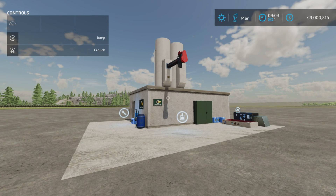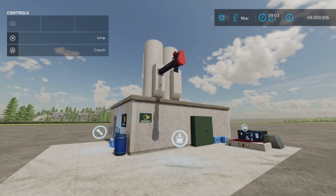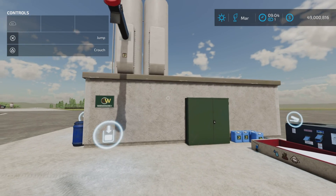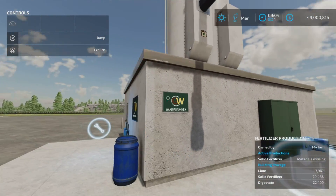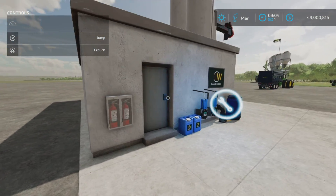Let me see if I can find a tanker that it will fill from here — unless that just shows fertilizer. Where's the digestate? Is there supposed to be another pipe here that has digestate? Because that pipe just says fertilizer. Where does the digestate come out?